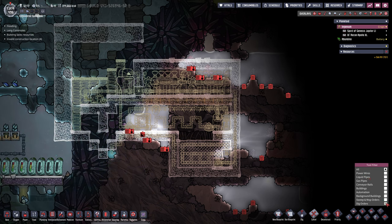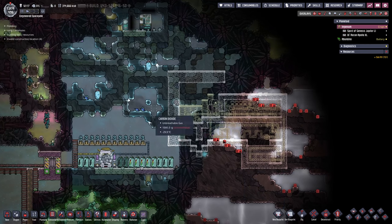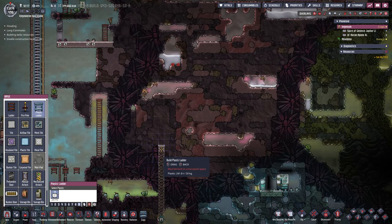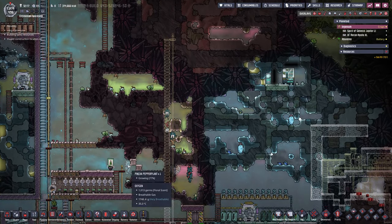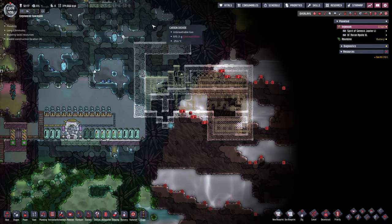Let's cancel the conveyor rails for now and figure out how to even get over here - that's highly important. We'll probably have to come all the way around, but once it's built nobody has to touch it anymore so it won't matter. Let's grab a plastic ladder and go straight up from here - that should get the job done. We'll also plop in a fire pole right there. The reason we're coming from the bottom up instead of left to right is that our dupes are already wearing atmosphere suits here, making this far simpler.